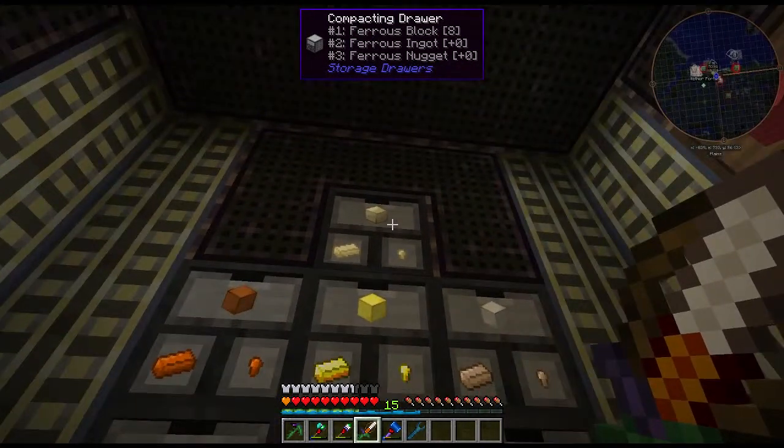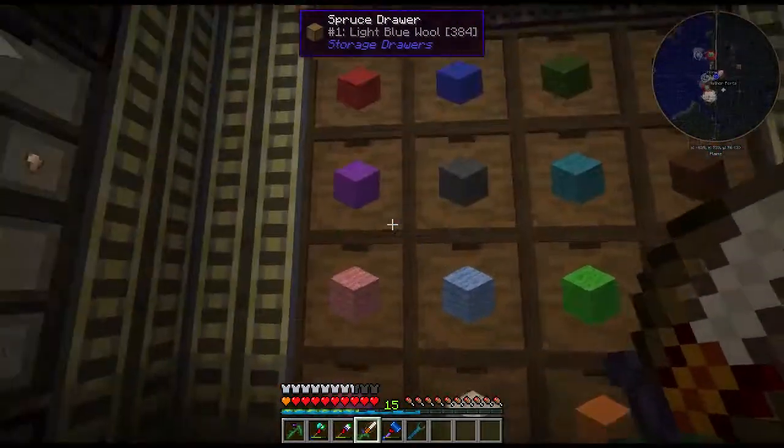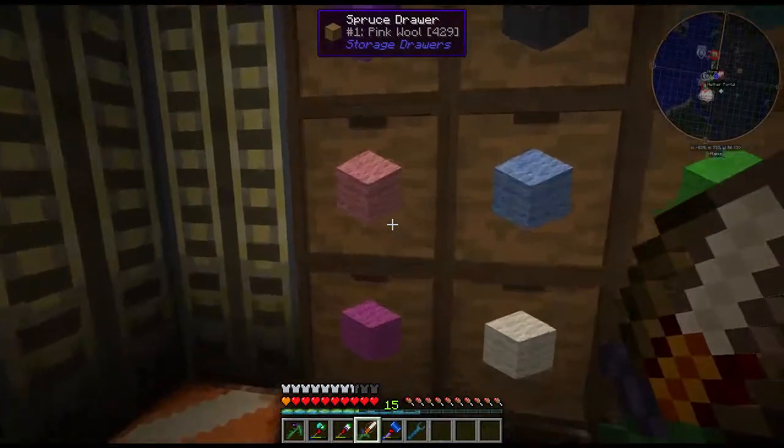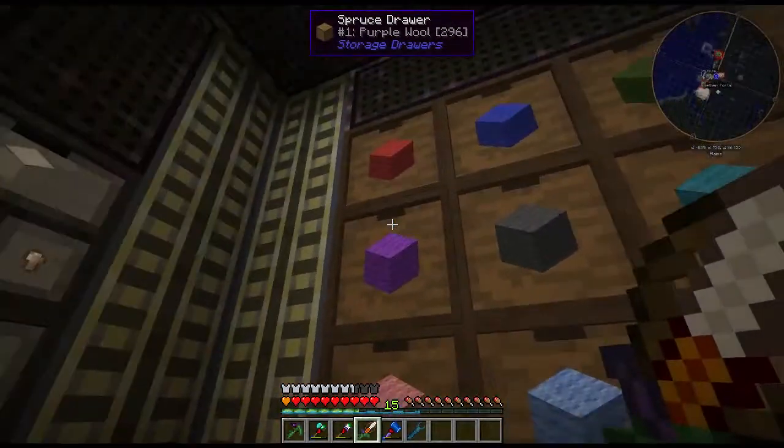We have a lot of copper, not too much of anything else, which kind of sucks. There's a nice amount of wool — a lot of pink wool. I think I have more pink wool than anything. How did that even happen?